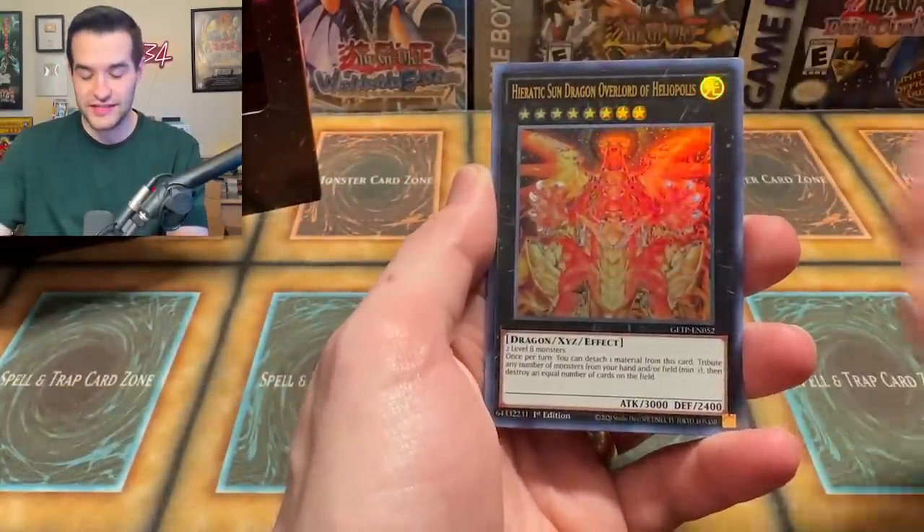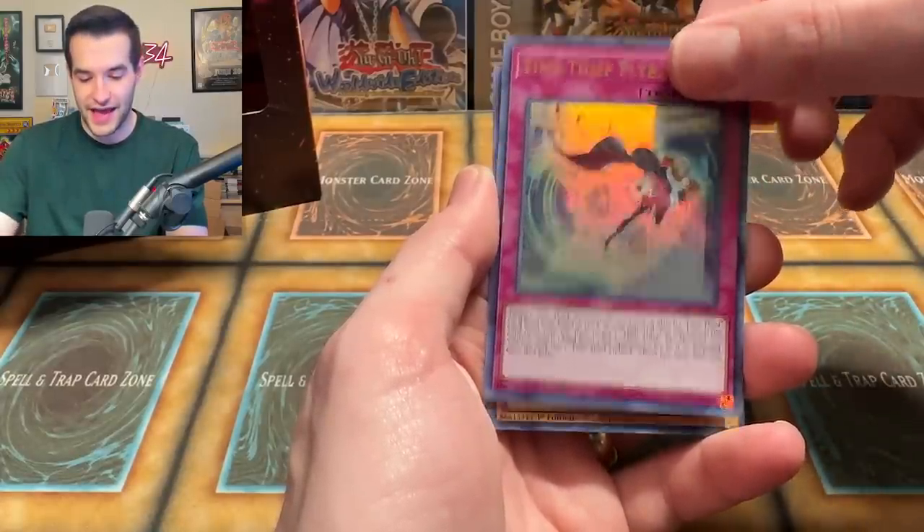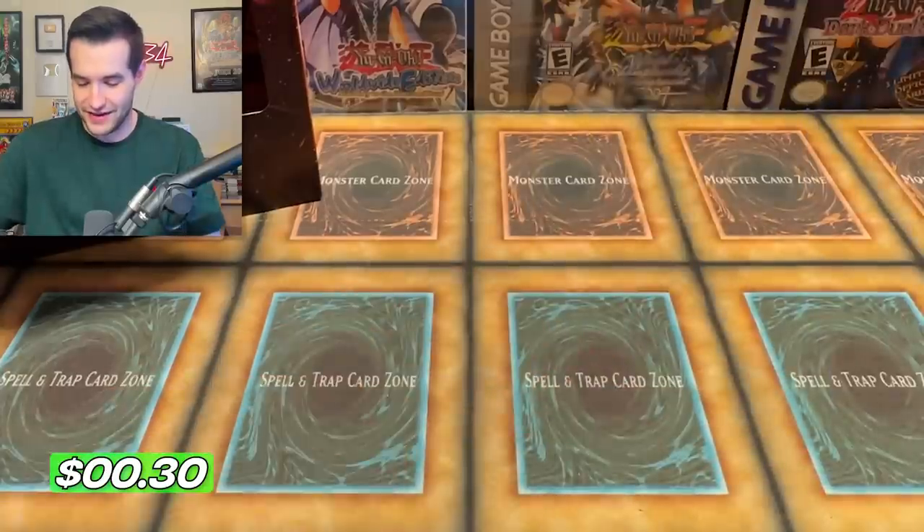Ghost from the Past 1, let's go. Give us the Dark Magician. Sunvine Healer would be insane. Nothing there. Just an Ultra Rare — that's fine.